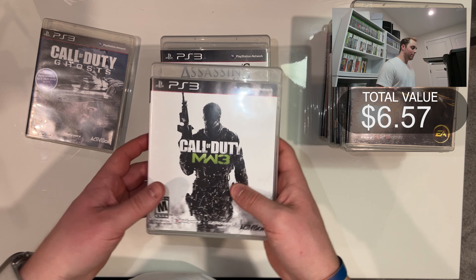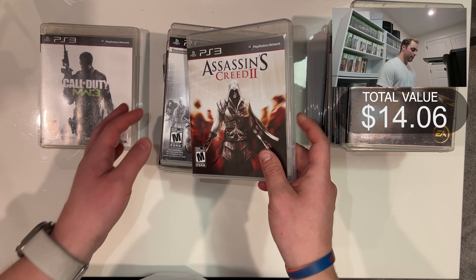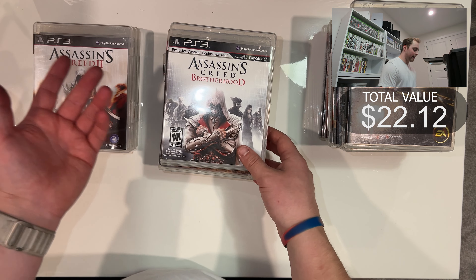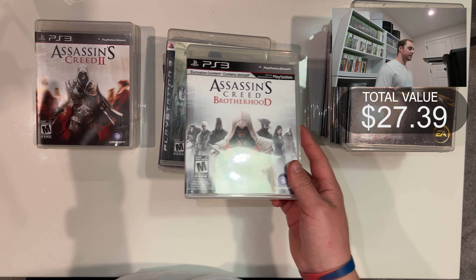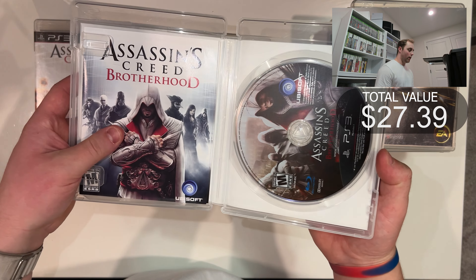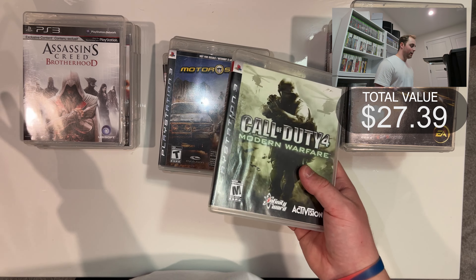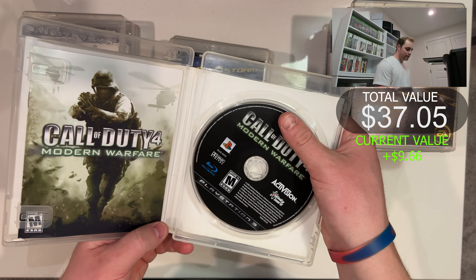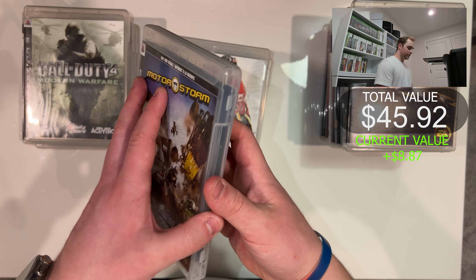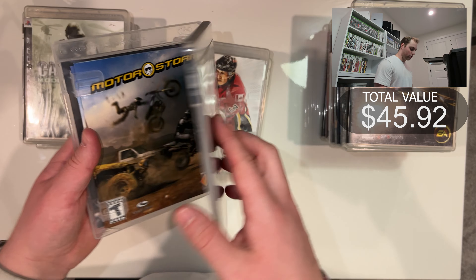Call of Duty Ghosts is worth about six bucks. Modern Warfare 3 — we have a lot of Call of Dutys, which is good because they sell fairly quickly, but there are so many out there you can't make a ton of money. Assassin's Creed 2 is worth about eight dollars, and Assassin's Creed Brotherhood around five bucks. These are all Price Charting values — I typically list for a bit more. Price Charting can be off: it doesn't always include shipping, or the complete-in-box versus loose distinction, or limited recent sales data.